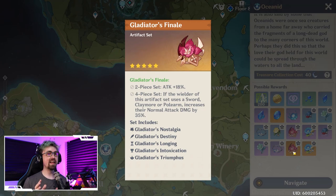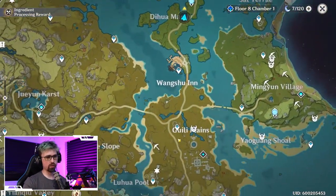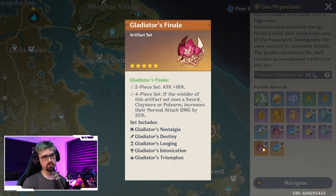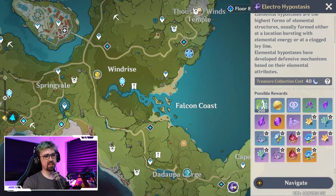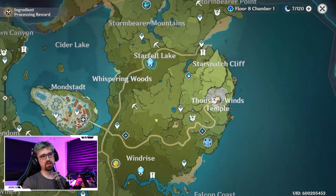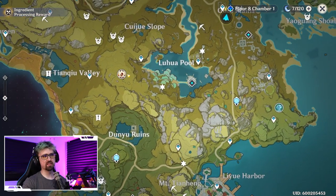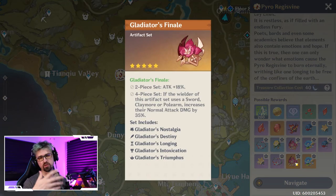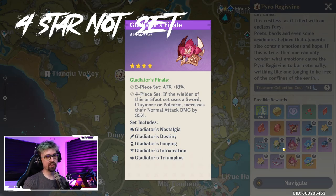You can find all the elites across the world. You'll see it's on the Geo node, the Ocean node, the Electro node, Cryo, Anemo, and the Fire node. So you can get Gladiator drops from every single one of these as you're trying to level your characters. Hopefully you can get lucky — you can see the four-set drops as well, which the four-set is pretty good in my opinion.